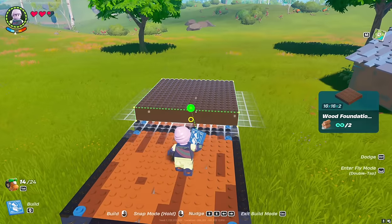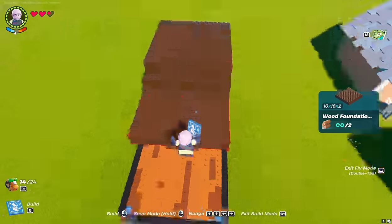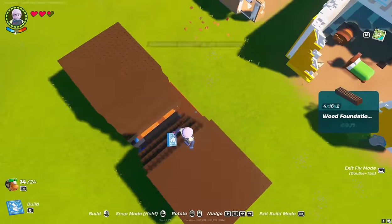Build the base of the tank from active platforms and foundation. Any material can be used for the base. I chose a wooden foundation, as it is more affordable for those who will build in survival mode.